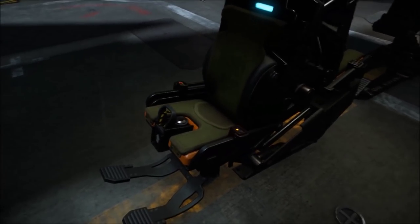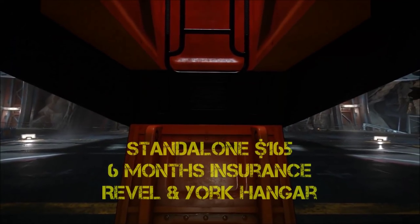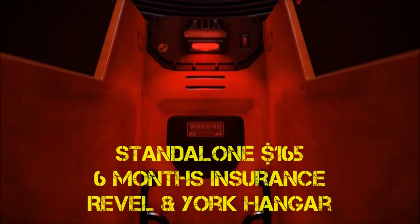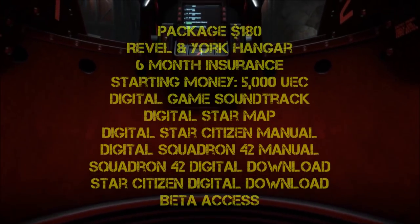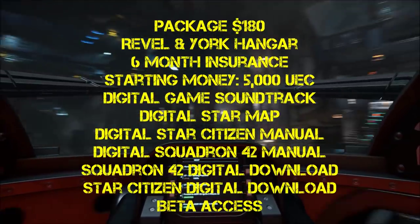So what's she going to set you back? Standalone she's $165 and comes with six months insurance and the Revlon York hangar — the quite pretty white business one. As a package she comes with a variety of things as you'd expect, including access to the game and all that jazz. I'll put it up on the screen and that will cost you $180.